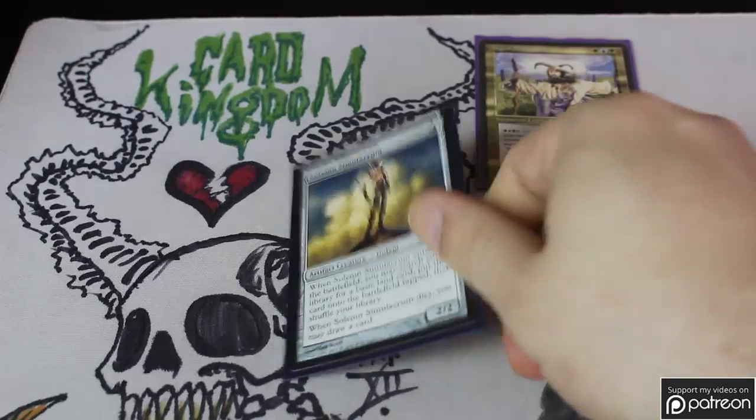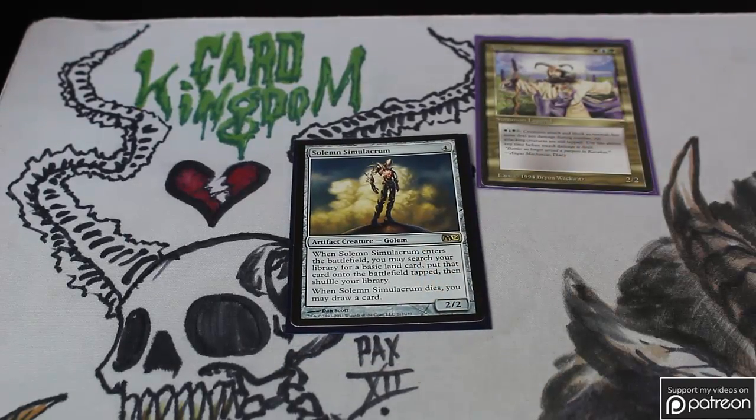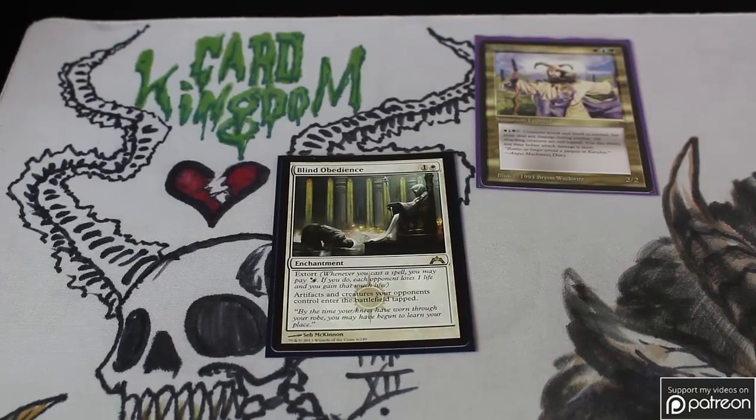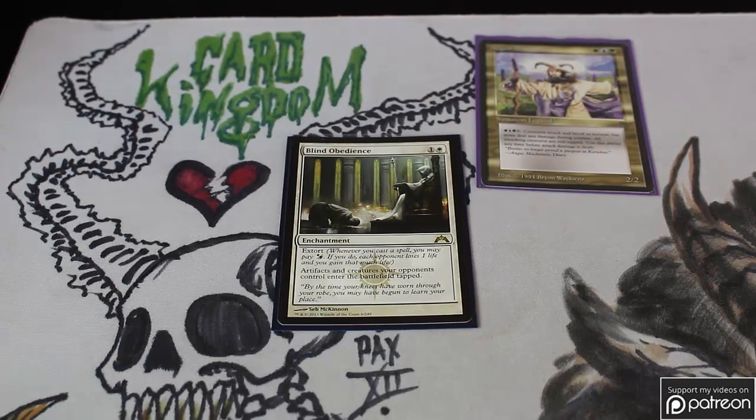The other artifact in the deck is Solemn Simulacrum — a really nice creature with great utility, included in almost all of my EDH decks. Back to white cards: Vow of Obedience is in here, though for flavor reasons I might pull it. The Extort ability some people see as black-white, although the reminder text doesn't actually make it illegal to play in a non-black deck, and it really fits the theme of slowing people down to get to the late game. The life gain on this card is really nice.